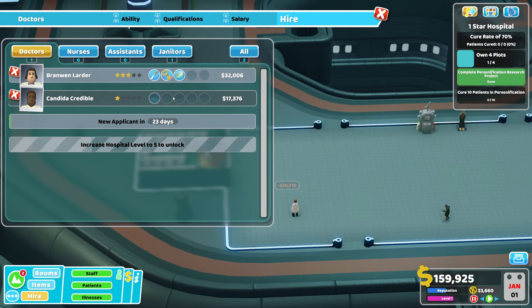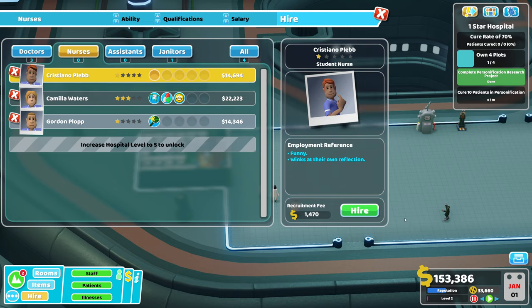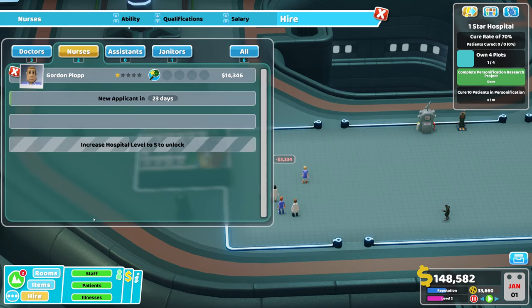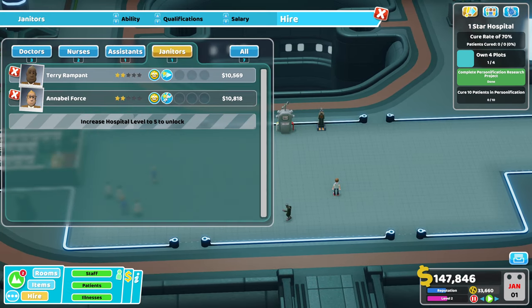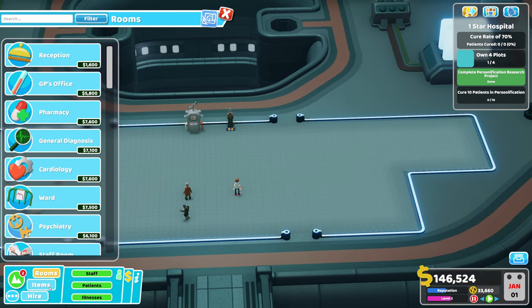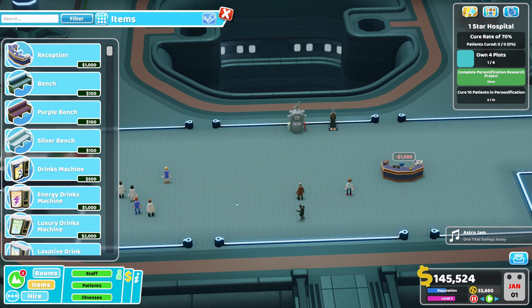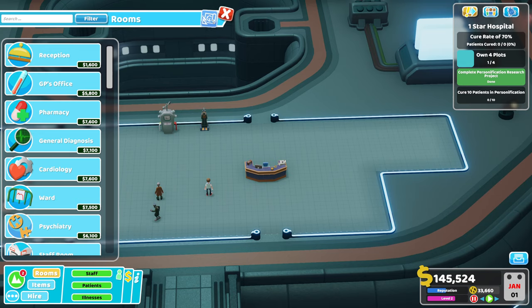So first, let's build a GP's office. Now it is a cold location so we're going to need some radiators. Let's get this one hired. In fact, I'm going to hire all of them just because we've got a psychiatrist in there as well, so that's going to help. We've got a no school nurse - we definitely want that. Let's get an assistant in and let's get an extra janitor in just to help out. So we're going to want a reception desk, I'm just going to stick one right at the front there.